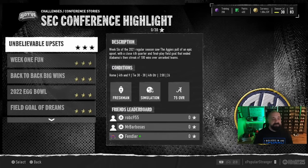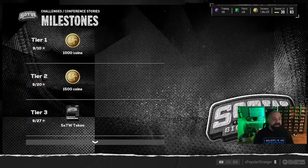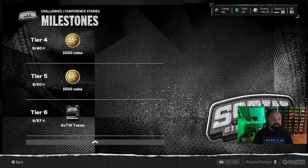If you play through the solos today there are 30 stars available, and you can now get a total of 60 stars by playing through both sequences. You'll earn rewards — mostly coins, though not a ton. The first two reward tiers total only 2,500 coins. At tier 3 (27 stars) and tier 6 (57 stars) you'll earn a Story of the Week token.